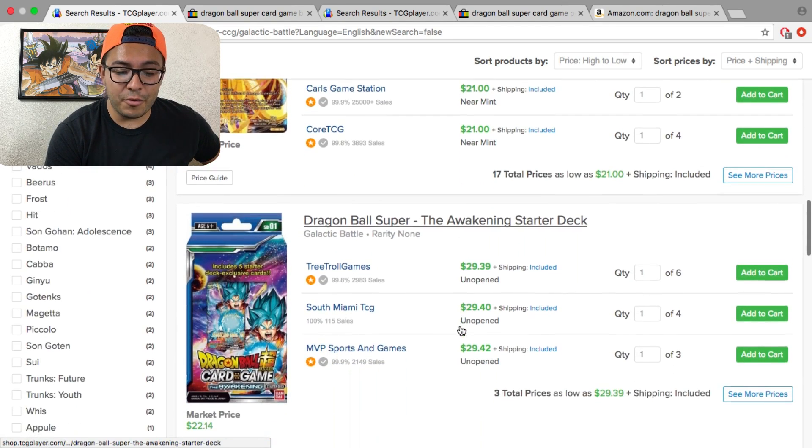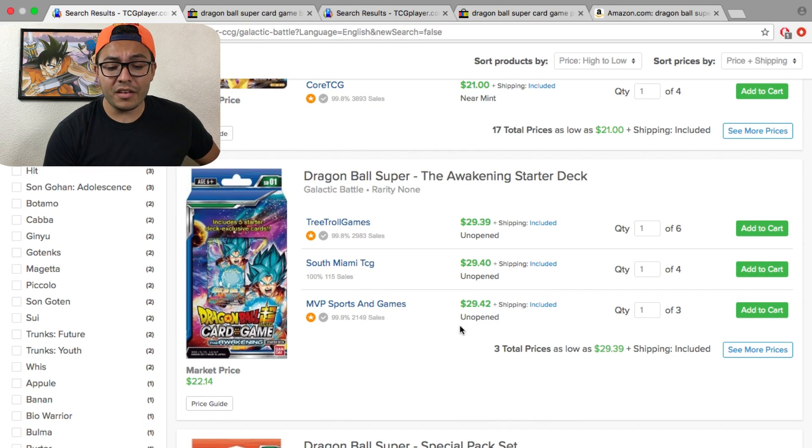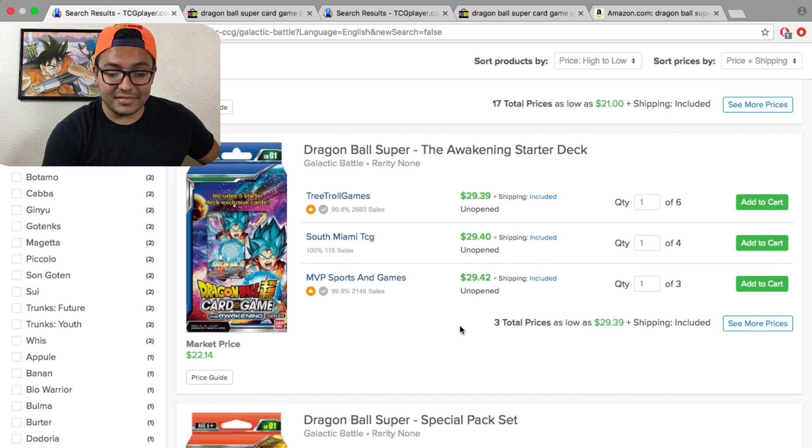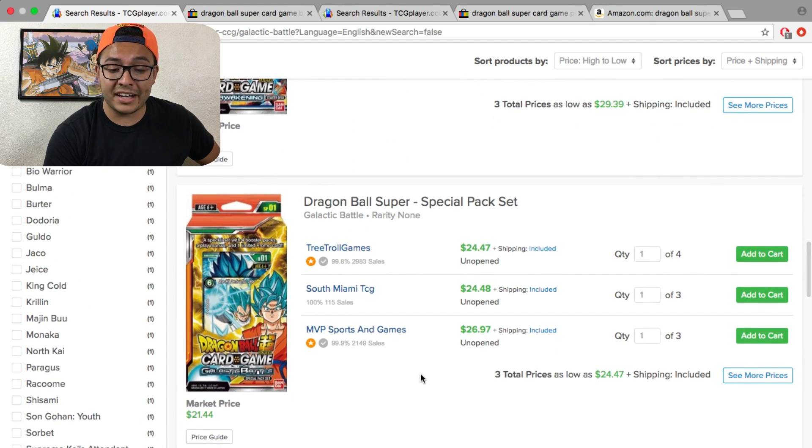We also have the Awakening structure deck — we're still running our giveaway, check the description. The structure deck goes for $29, so if you're looking to buy one for your son, wife, kid, or daughter, it's $29. The special edition packs are $24.